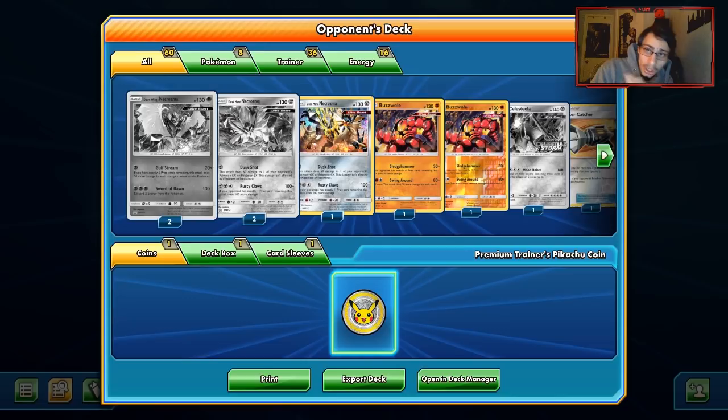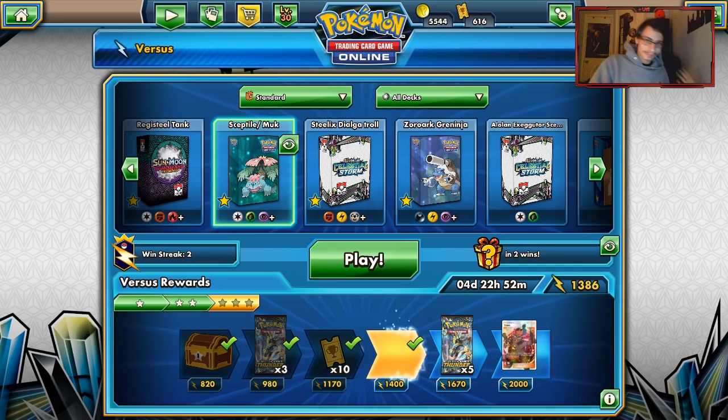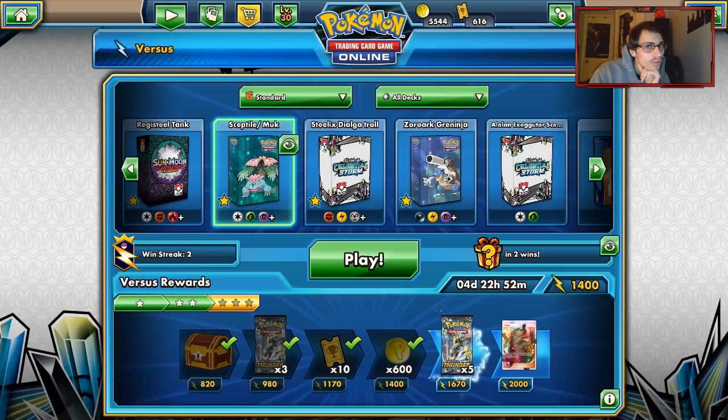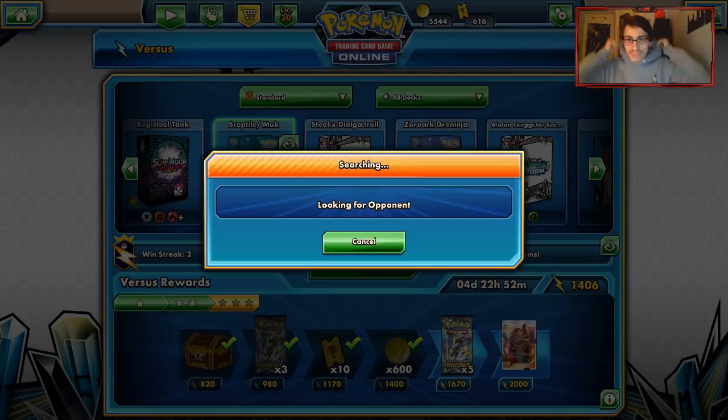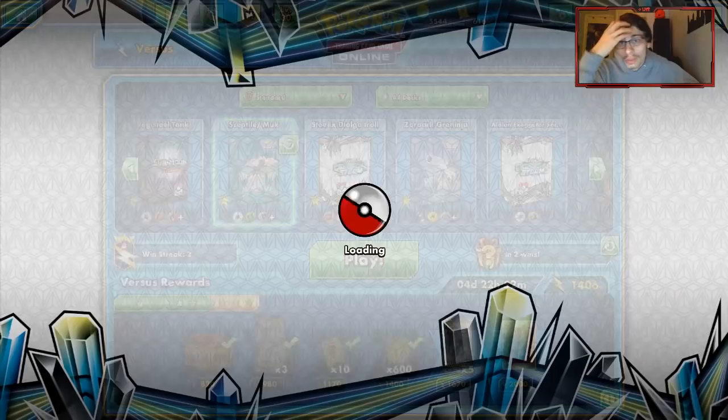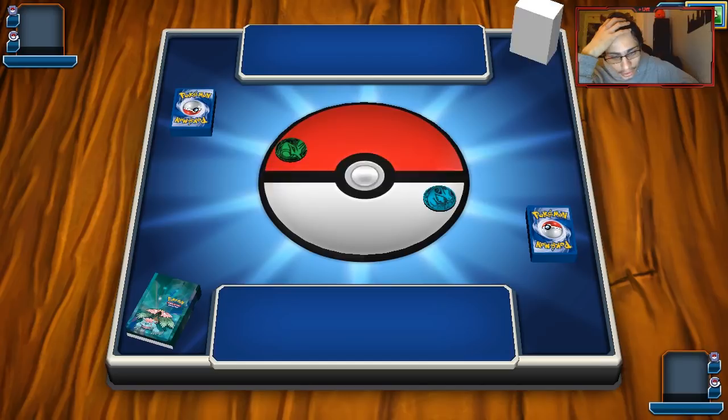We got 5K coins — that's about 25-27 packs. Not bad. Hopefully we can get 50 packs for the next set. I might grind some tourneys — if you win a tourney you get 400 coins, and three wins gets you 1,200 coins which is immediately six packs. It's a really good way to grind out coins for the next set.